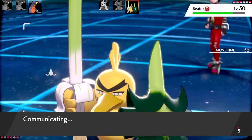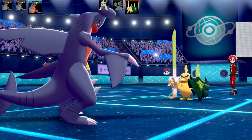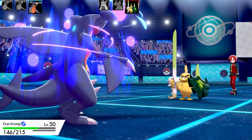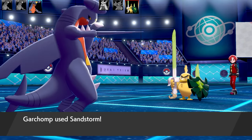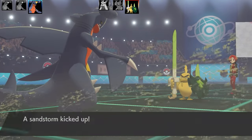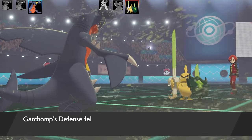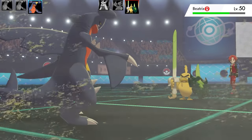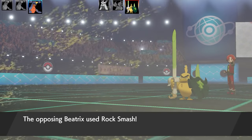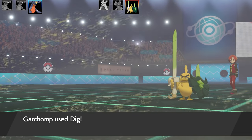This Garchomp has a Stealth Rock, Sandstorm, Dig, and Toxic set. It's meant to work in tandem with another Garchomp on my team. The EV spread is max HP and max Speed with Jolly Nature, Sand Veil ability, and Smooth Rock as the item — extending Sandstorm from 5 to 8 turns. Sirfetch'd is doing fair damage to me, but I don't have amazing offensive moves, so I did as much damage as possible with Dig and Sandstorm chip before bringing another Garchomp in.